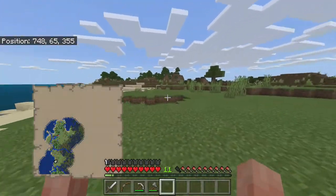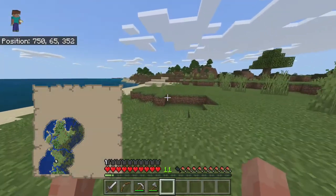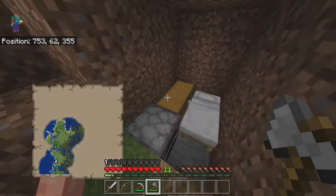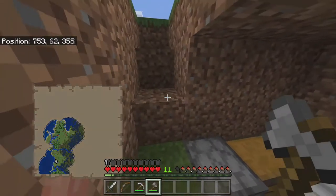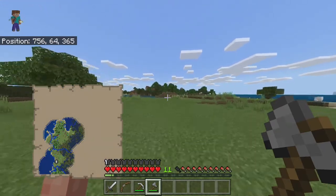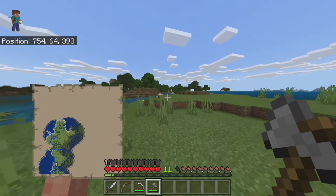Before we end today's episode, we're going to go chop down some wood. We're going to get lots of wood because we're going to get ready for next episode. Next episode, we are going to plan on creating a home here. Let's go use one whole axe and go cut down a bunch of trees. That way we'll be ready to make our house.